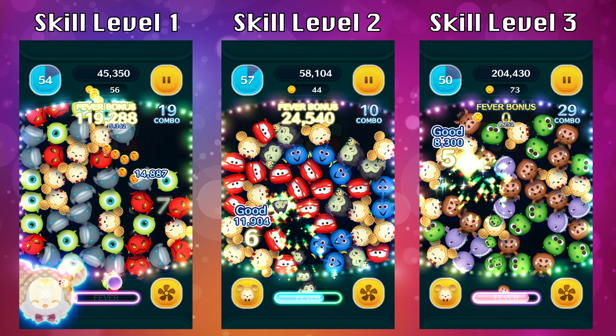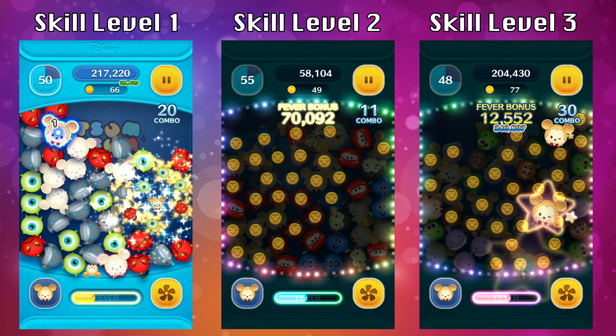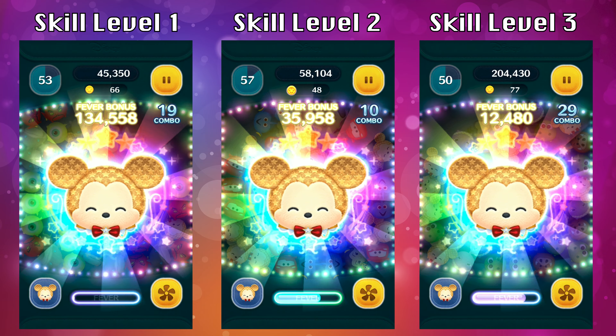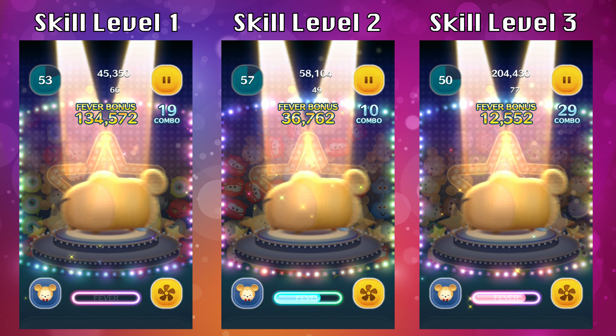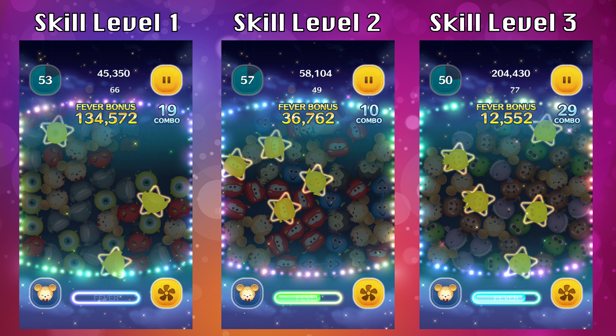Now let me show you a side-by-side comparison of Star Mickey's ability activated at the same time — this is in full animation. Keep an eye out: there are special Star Mickeys left over on the screen for skill level one. For skill level one there are three special Star Mickeys, four for skill level two, and five for skill level three. This remains consistent throughout the entire game. You'll also notice it doesn't pick a specific type of Tsum — it's completely random. Once you have the ability activated, start memorizing your path as you see all the stars on the screen.